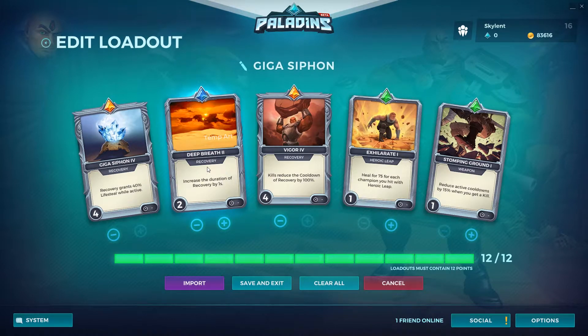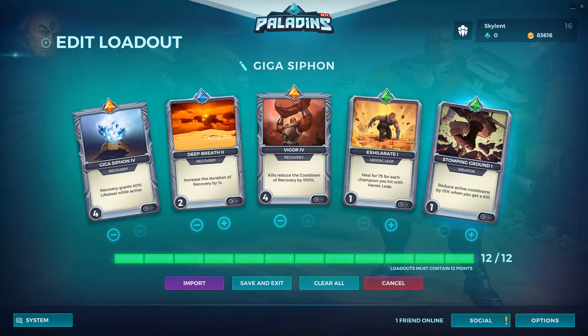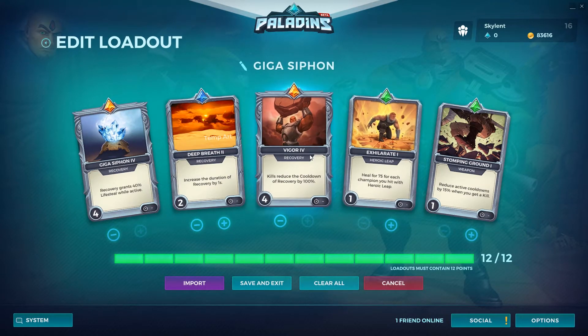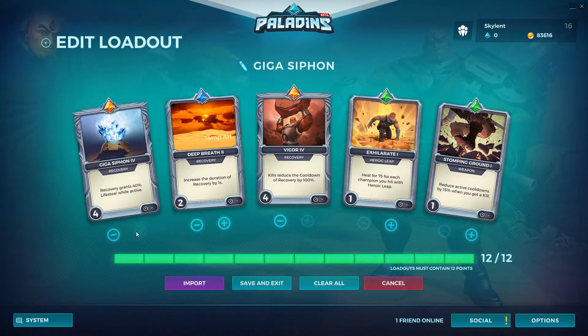So to varying degrees of survivability, mobility, how much you are actually healing or doing damage, or CCing — how annoying you are — you can actually pick those different things. And here is the loadout screen. Now you don't just pick five cards, which was to my surprise. You can actually level cards up and down, so that's pretty cool. The color and rarity level shows up here, and everything looks nice.